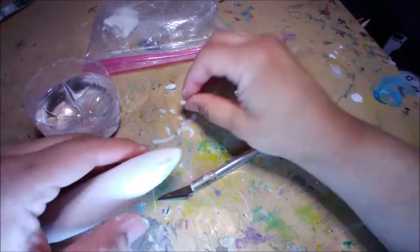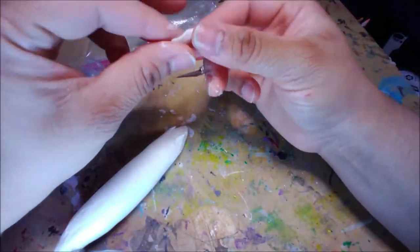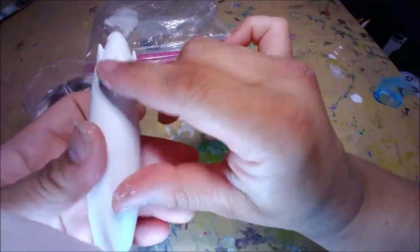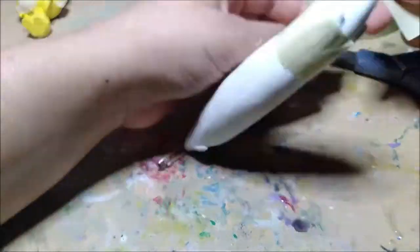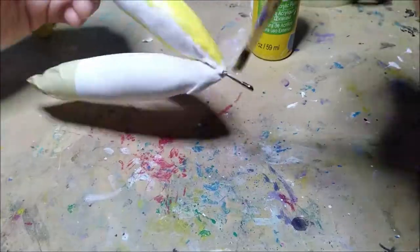The fur details I sculpted earlier with the foam clay turned out like garbage, so I'm replacing them with fur details that I sculpted in paper clay delight. This clay doesn't bend but it's such a small area that it should be okay. Now that they're good enough I'll mask over the area I don't want to paint yellow before I paint in the base coat.